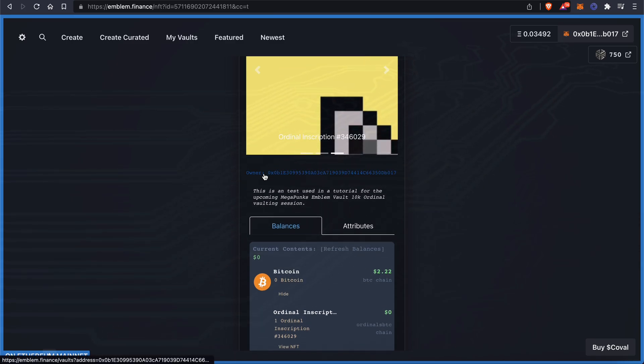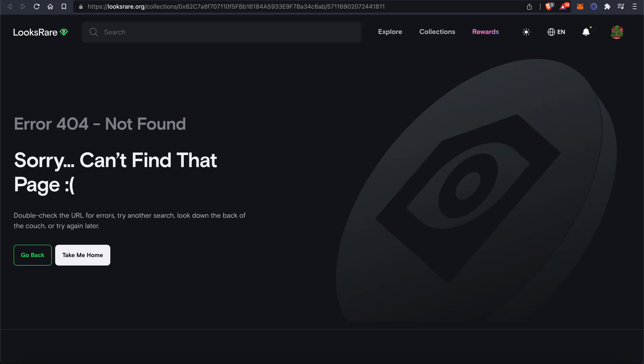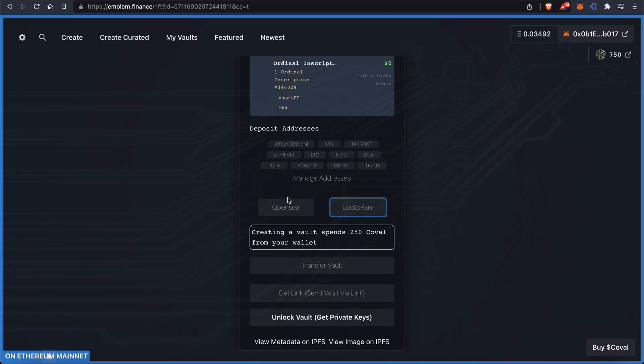You can see here there's an address, an owner address. If you hit Unlock Keys, it burns this vault and then it'll reveal the private keys so that you could go import it into any other wallet that you'd like. And you can come here to even confirm that your vault is safe.